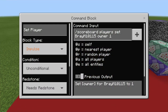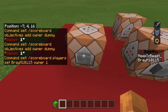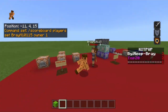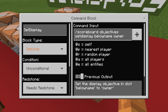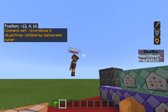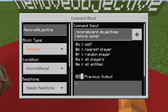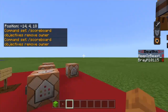The set player command is: scoreboard players set, and then 'bray' — which is him right here. If I go in and add this and click set player, you guys can see that he now has 'owner' under his name. The set display is scoreboard objectives set display below name owner — that's going to set it below name. He already clicked that. Then to remove it, you just type in scoreboard objectives remove owner. As you can see, if I click that it removes it.